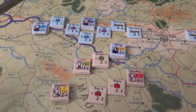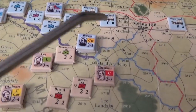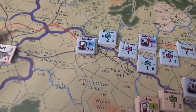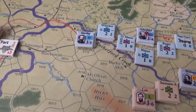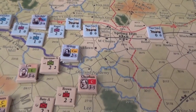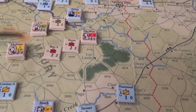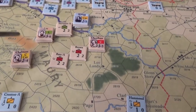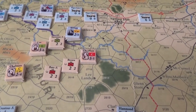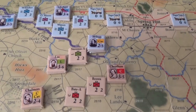The Union got a couple of activations. Schofield moved 23rd Corps towards Spring Hill and behind Rutherford Creek. Then the next activation, Stanley finally brought 4th Corps out of Columbia and abandoned it, pulling back to Rutherford Creek as close as he could. Now the fatigue for Cheatham's and Lee's Corps is pretty high, so I doubt they'll be going again. We're one activation away from getting late rain, so expect everything to be bogged down soon.